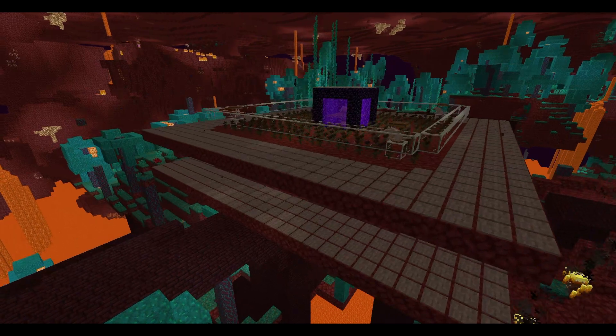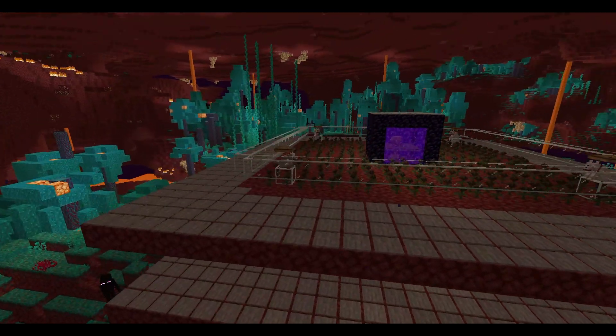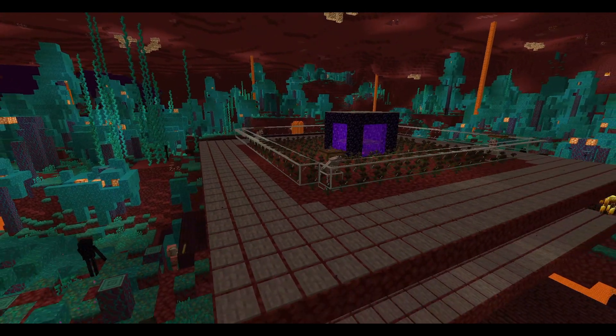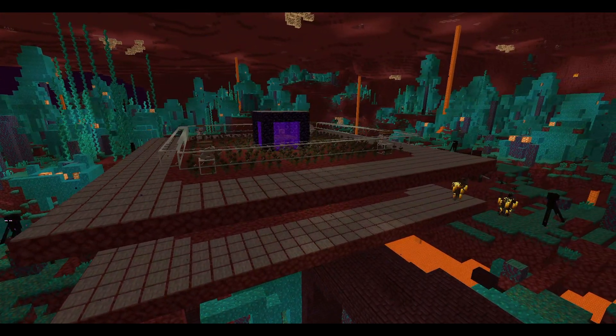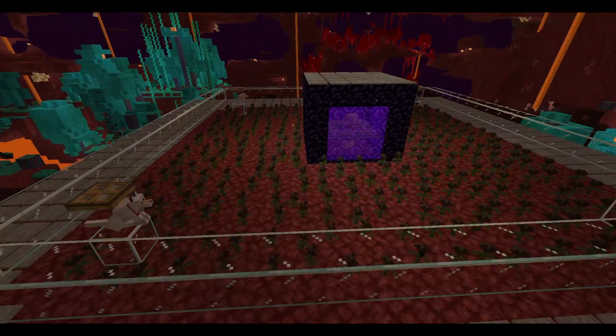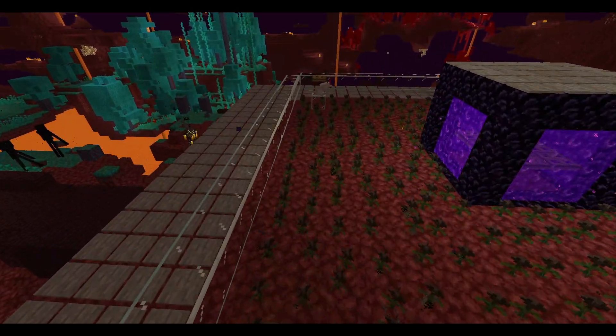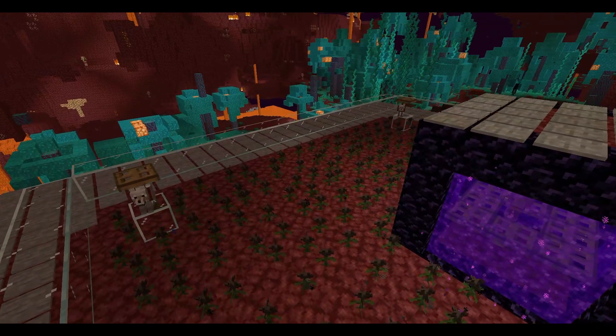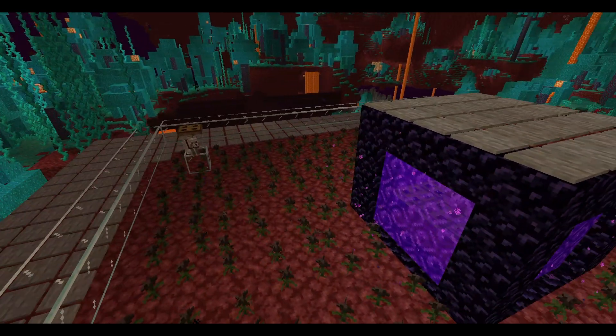First I'm going to go through the fortress. Try and build it in either a soul sand valley or a warped forest, so that you don't have to spawn-proof much at all. Right here, as you can see, we've used nether wart blocks. These have the special ability that only Wither Skeletons can actually spawn on them, so you'll only get Wither Skeletons here.